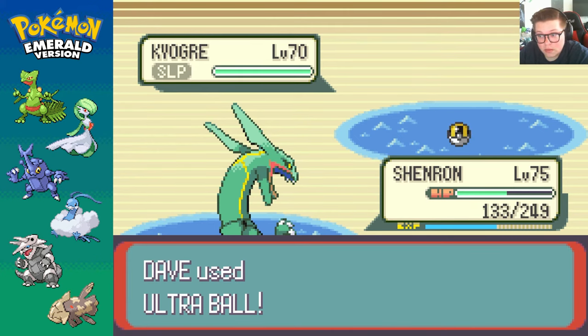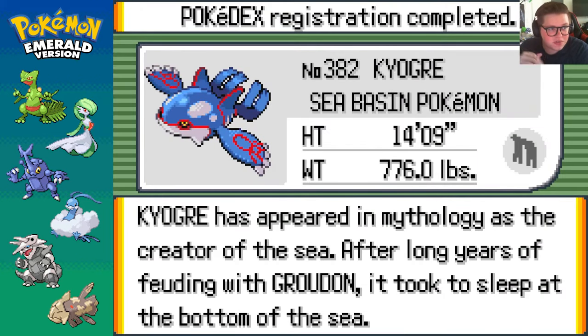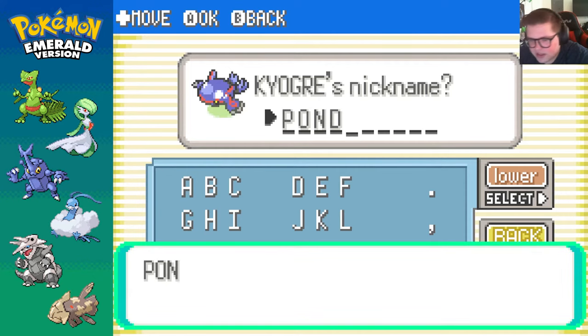What? Hey-oh! Kyogre in the bag! Let's go baby. Honestly that was very quick into the reset, so that saves us a lot of balls for Groudon. Kyogre has appeared in mythology as the creator of the sea. After long years of feuding with Groudon, it took sleep at the bottom of the sea. I don't even know what to name this one. I think I'm going to name him Pond. Yeah, your name will be Pond. I think that's kind of funny.